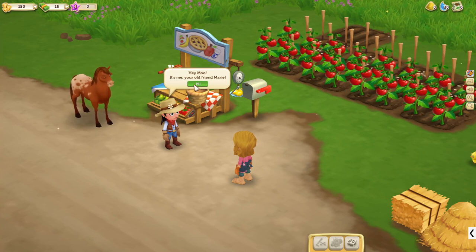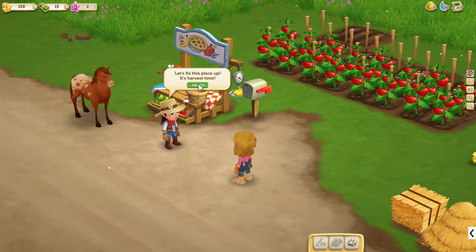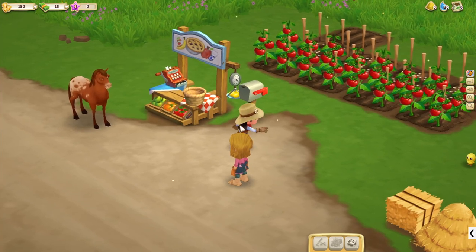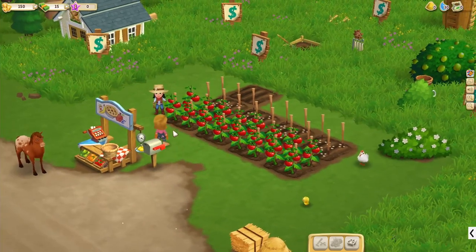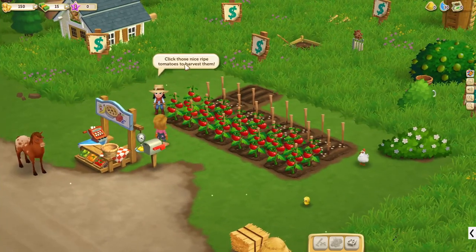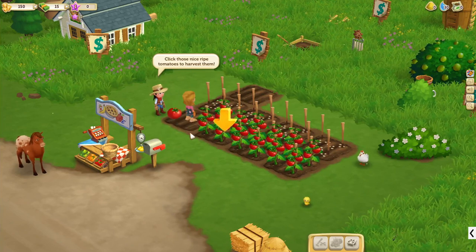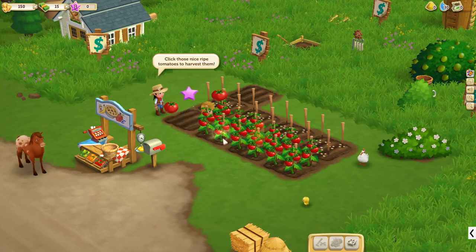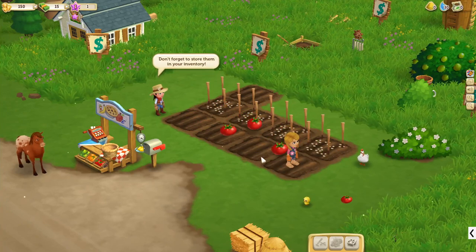Hey Moo, it's me your old friend Marie. Let's fix this place up, it's harvest time. Alright, let's see how to play this game. I'm really, really excited. Click those nice ripe tomatoes — what nice animations. This looks really, really cool. I love how this looks. That's amazing.